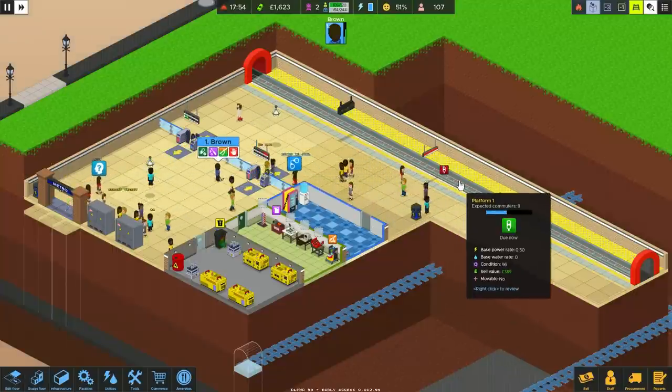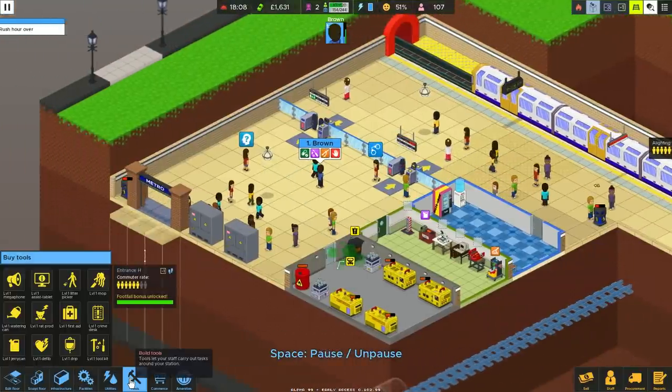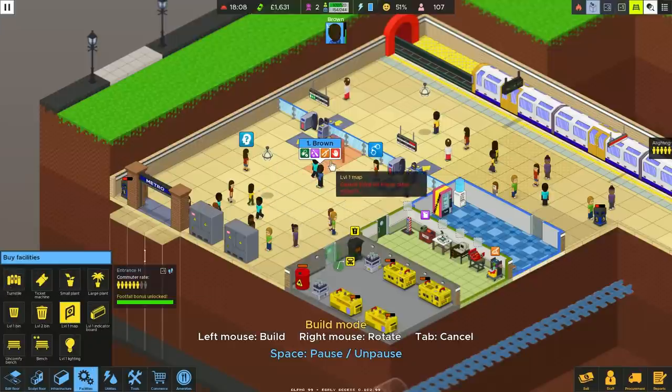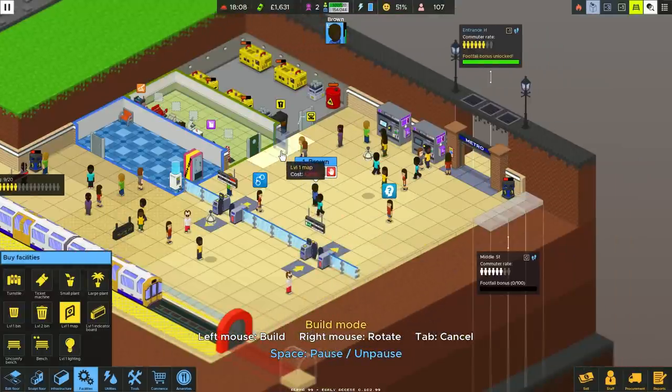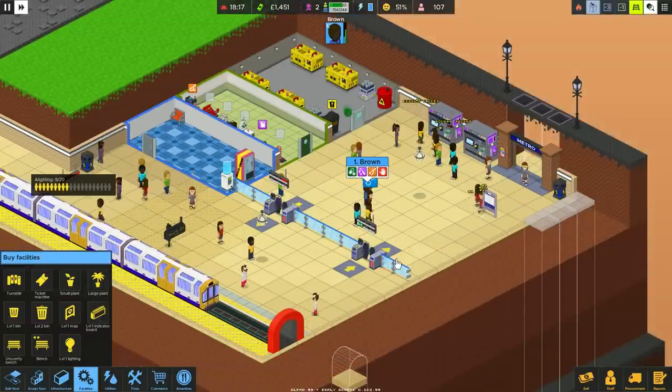We'll have to wait for that to get emptied before we can sell it and replace it. Next thing we'll do then will probably be the new train stock because I really want to see that. That noise - I think that's a pickpocket. But we're too busy putting litter away, aren't we, Mr Brown - priorities.